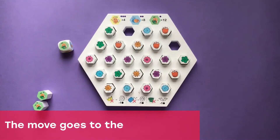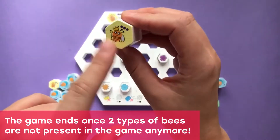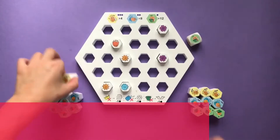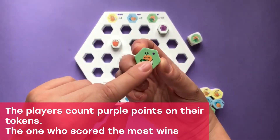The move goes to the next player. The game ends once two types of bees are out of the game. In our case, it's queens — who have four of them in the game — and drones, there's eight of them in the game. The players count the purple points in their tokens. The one who scored the most wins.